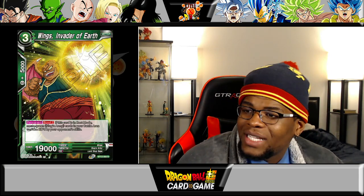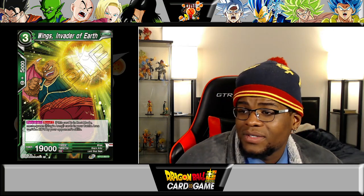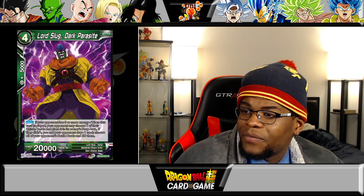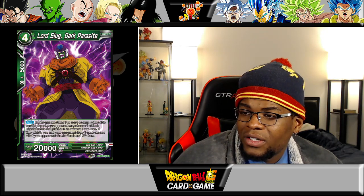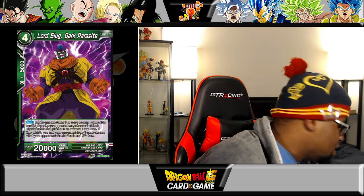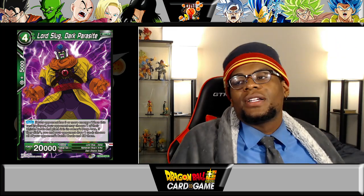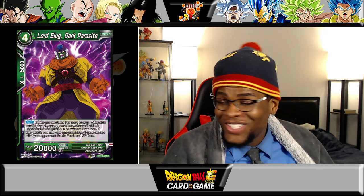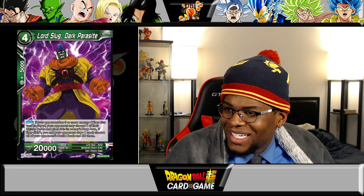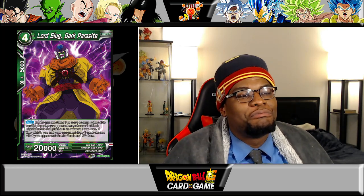That's a no from me. You've got Wings Invader of Earth — permanent Bond Two: if this card is in rest mode, mono green Slug Army cards in your battle area cannot be KO'd by your opponent's skills. That's actually very powerful. Then you've got Lord Slug Dark Parasite — the Xeno Slug. If your opponent has three or more energy when this card is played, your opponent may choose one of their unison cards and place it in the owner's drop area; if they didn't, you and your opponent both draw a card, then choose all of your opponent's battle cards and KO them. There is not a single timeline where your opponent does not juke this. But if you don't have a unison — this is just a board wipe. That's not bad at all actually.